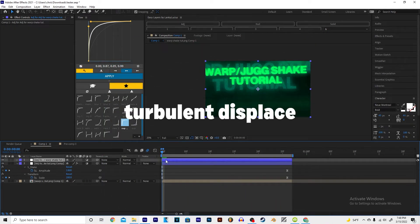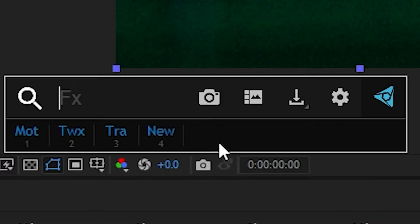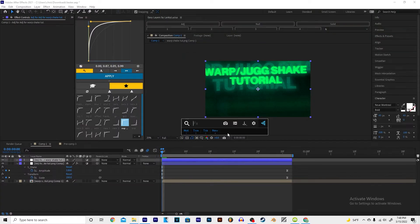All right, on to the next one. I'm about to do Terminal Displace. So hit Control+Space and if you don't have the FX Console — there'll be a link down in the description for how to get it. It should be easy to find. It's called FX Console — just look that up, it's free.